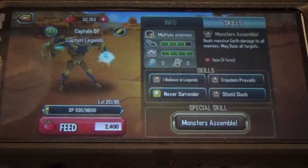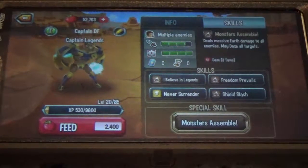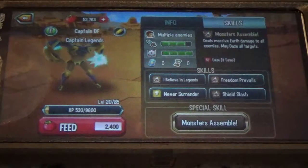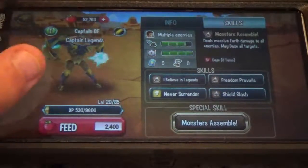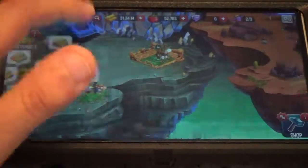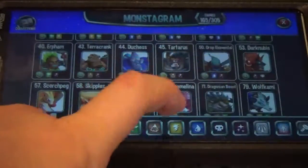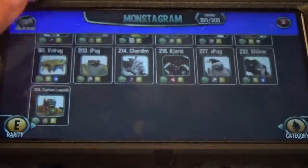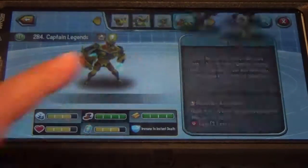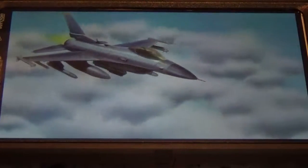Monsters Assembled deals massive earth damage to all enemies — mayday, all targets. So we're going to go see that. We're going to punch in Epic Electricity. I'm going to go to Captain Legends — Monsters Assemble! Dun dun dun dun dun. Oh, that's cool.